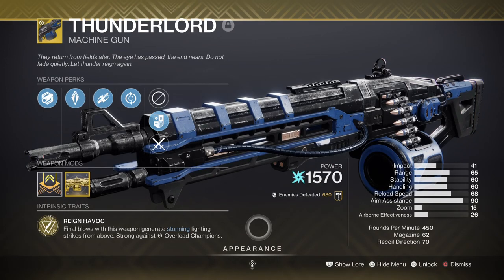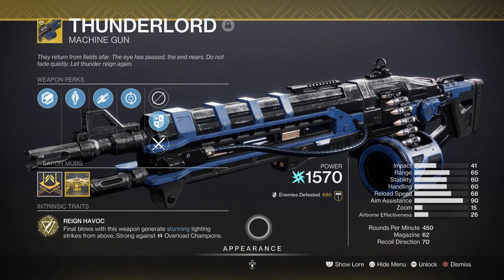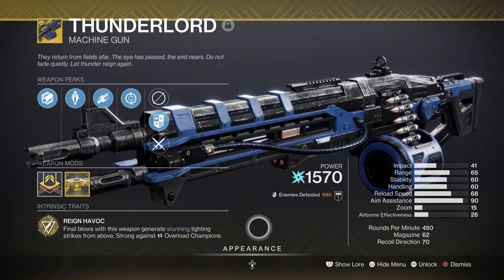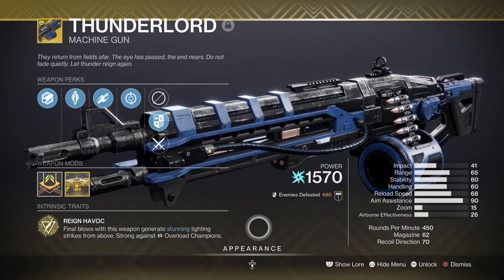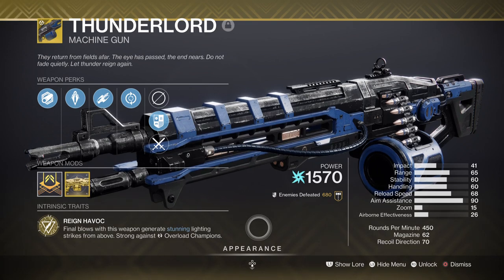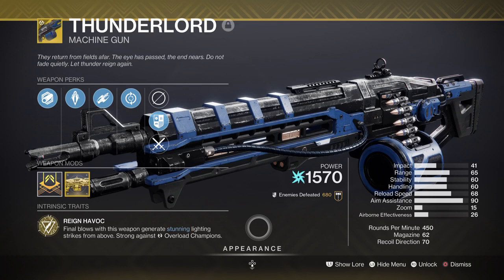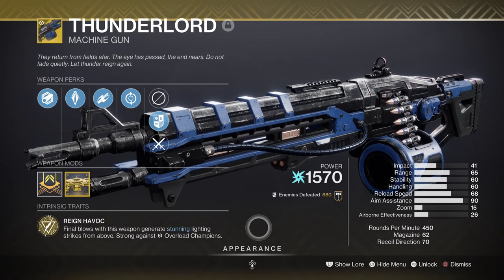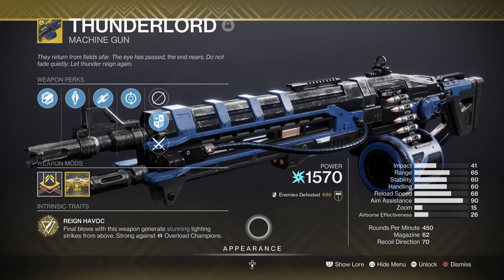For heavy we have Thunderlord, which is now even better than before. Not only can it stun Overloads but it also has a catalyst which I've now obtained. Heavy machine guns are heavily favored this season and any arc heavy machine gun benefits greatly until the season ends. With the catalyst its DPS against bosses is incredible, though ammo reserves can drain very fast. Scavenger mods are highly recommended if you want to use this weapon a lot.